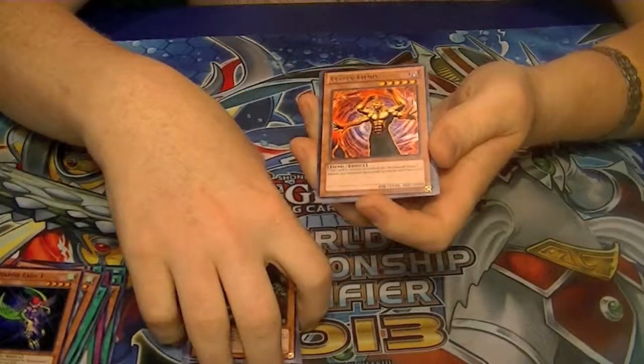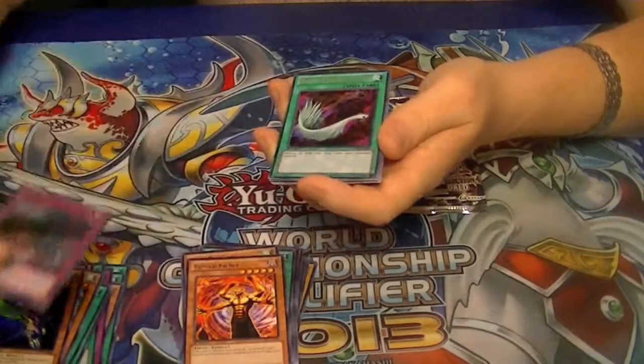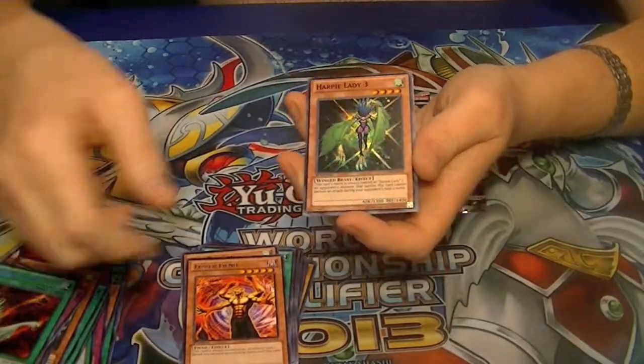Got a Rare Lesser Fiend, an Ultra Imperial Iron Wall, Secret Harpy's Feather Duster, and Super Harpy Lady No. 3.